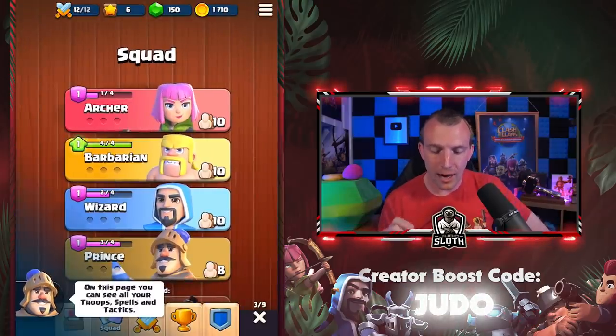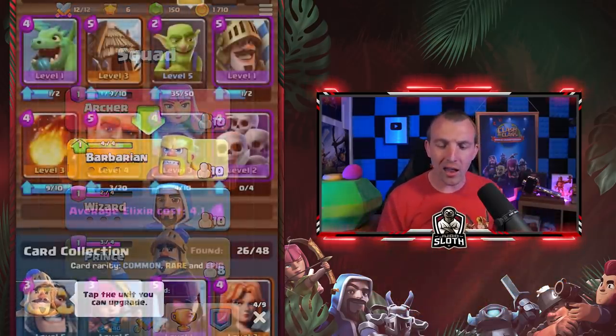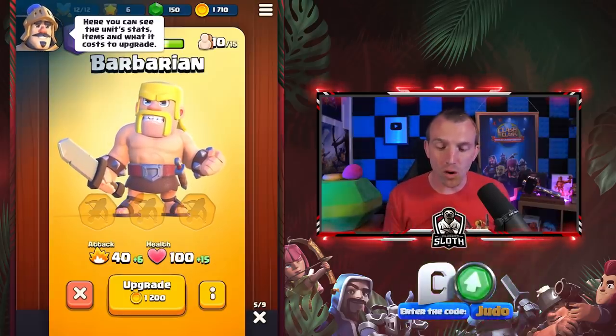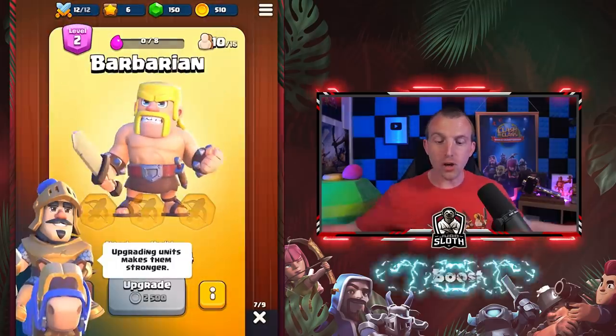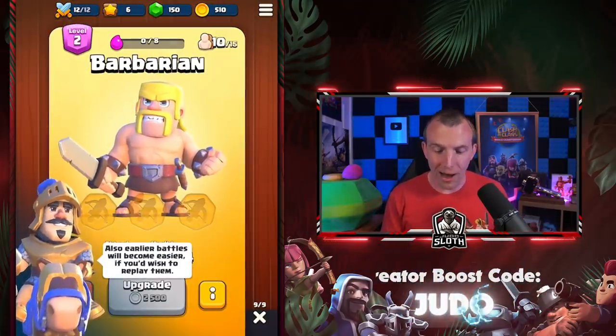Click the squad tab. I'm getting the Clash Royale vibe from this one. You can see the unit stats, items, and what it costs to upgrade. So we can upgrade the Barbarian to level two. He is now stronger for battles.